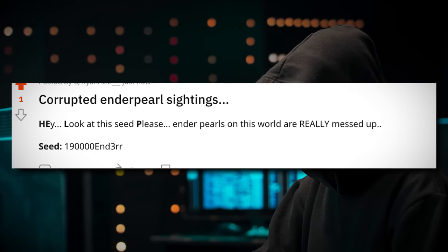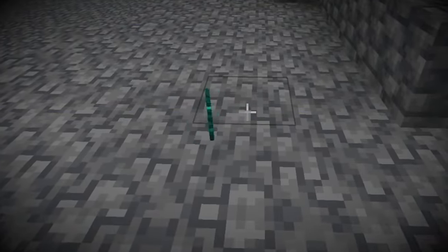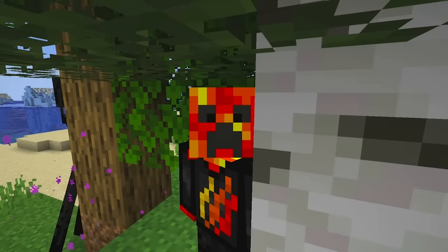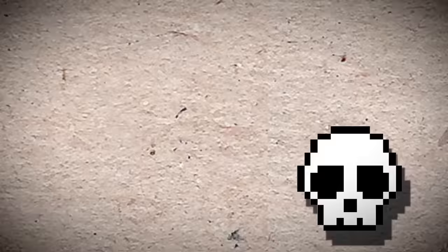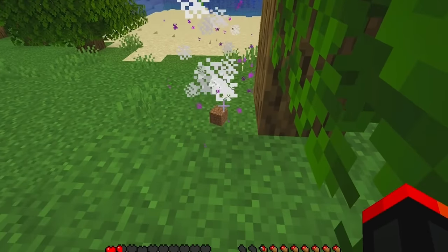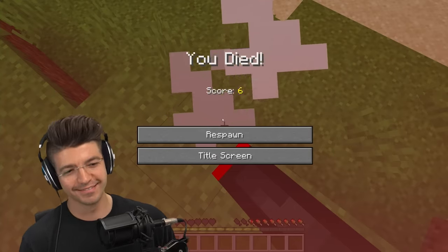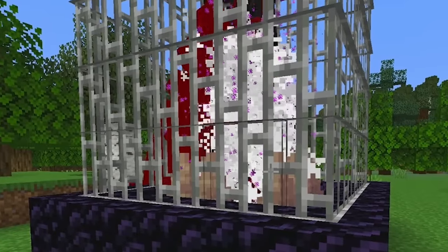Next is a creepy seed we found posted on Reddit: corrupted enderpearl sightings. Enderpearls on this world are really messed up. Welcome to the myth of the corrupted enderpearl. I just loaded in. For those of you who didn't know, you can survive by hiding under a tree like this. While this guy is trying to kill me, let me tell you why this rumor is so creepy — because regular enderpearls teleport you, but the corrupted enderpearl is supposed to tell you where you're going to die in the future. I have developed a contraption to force-spawn the corrupted pearl by spawning endermen into their death on dripstone.